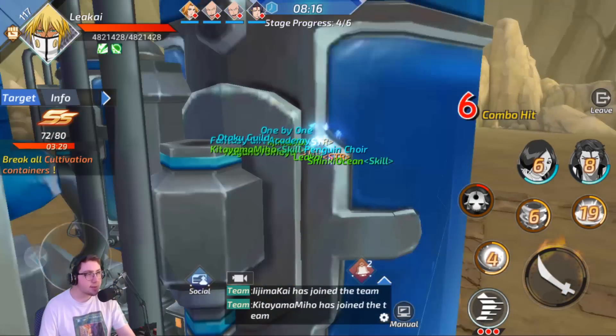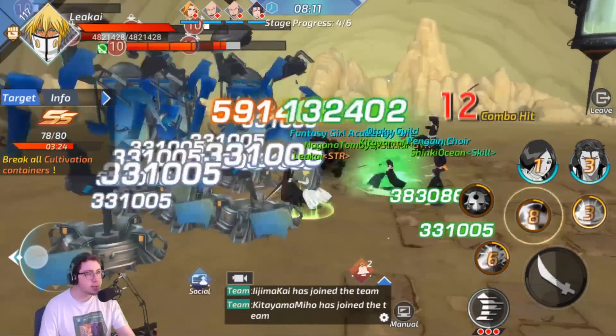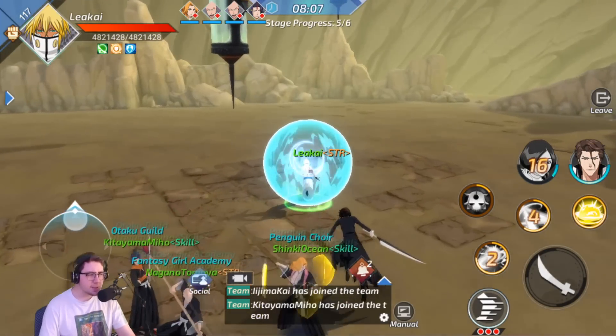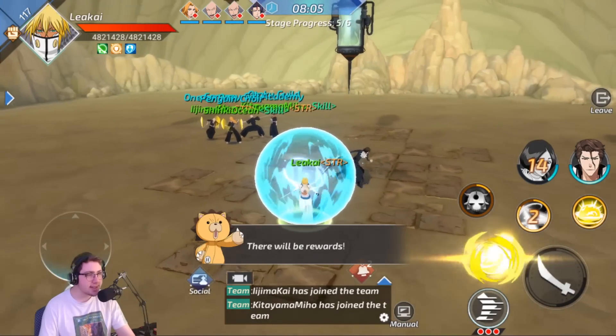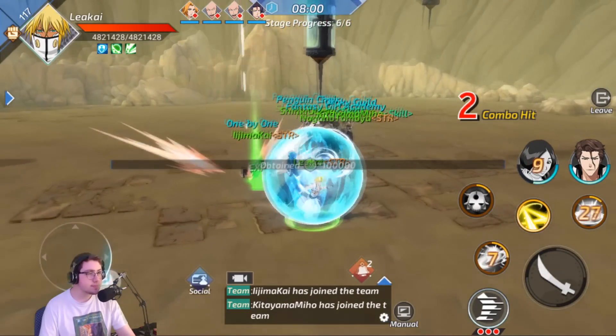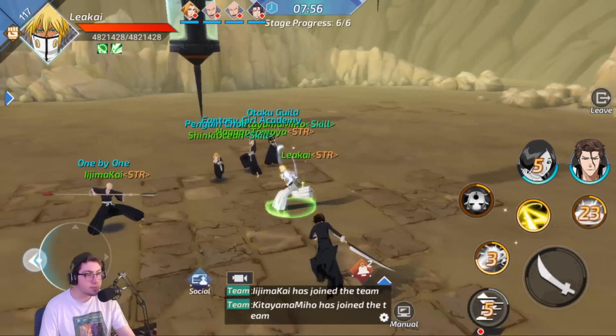And that's good to go. At wave 5 or 6, a Mayuri will spawn, so we gotta go and kill him. Typically this will be a lot of the rotations you do — just kind of running around, having a good time.